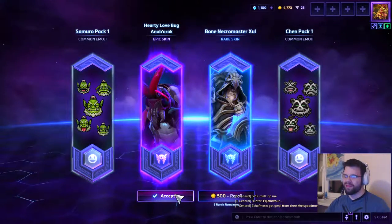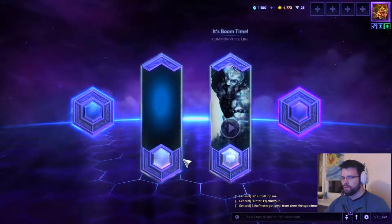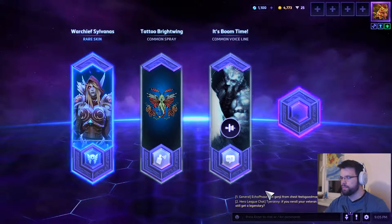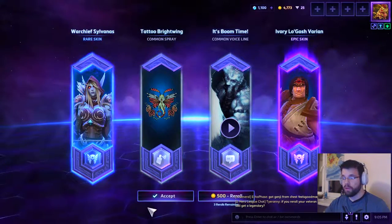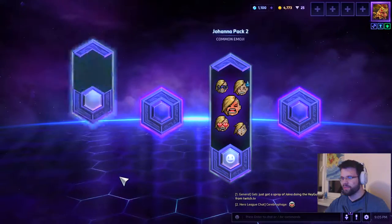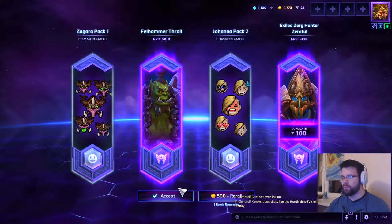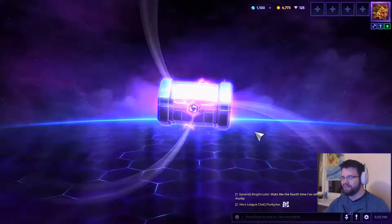Lost a thousand gold on that last re-roll — I'm just gonna re-roll once if I have to. Two commons, nice emojis. A Necromaster skin — my favorite skin for Nazeebo, but I think that new mecha skin is gonna take it; I have to get that skin somehow. A very nice Tattoo Brightwing — she looks awesome. We have Warship Sylvanas, a Boom Time, and Ivory Leoric — actually a very nice skin. More emojis, Mal'Ganis hammer throw, and a duplicate — 100 shards isn't bad. Ten more epic chests to go.